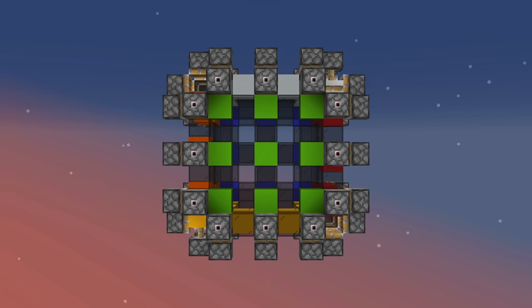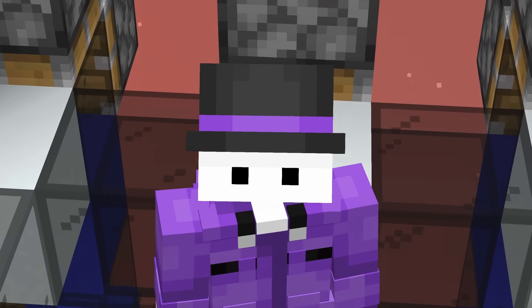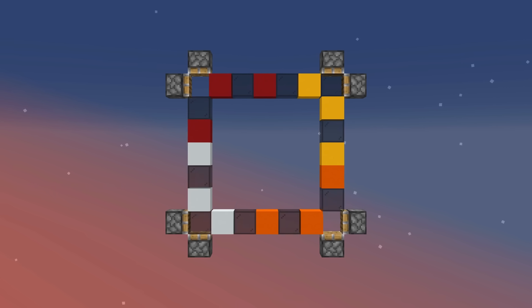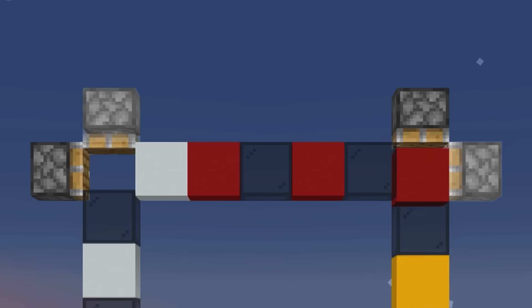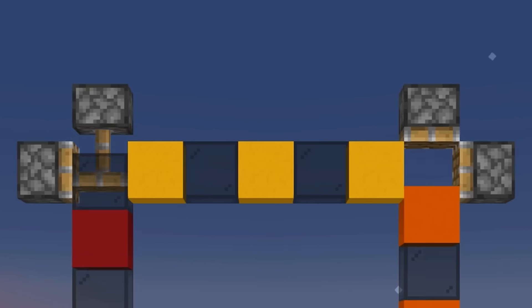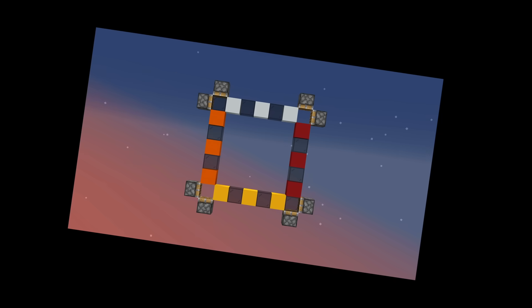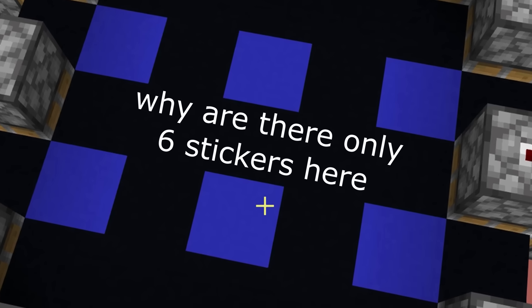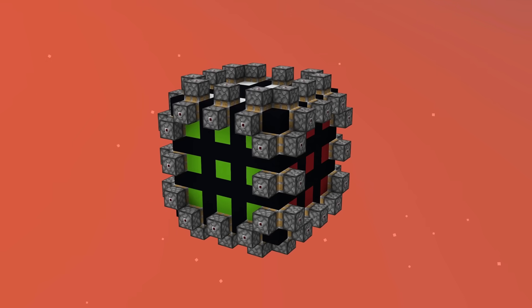So the first idea I had was sliding the blocks around with pistons, like a conveyor belt. Seems pretty straightforward. If you want to turn the cube this way, then you power the pistons like this, and if you want to turn it the other way, then you power the other pistons like this, and it cycles the blocks around. Yeah, that doesn't work. I realized that every other 90 degree turn you do, the stickers aren't aligned correctly, so the cube would look even wonkier than it already does.